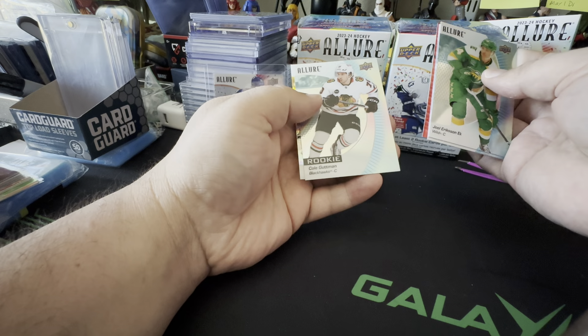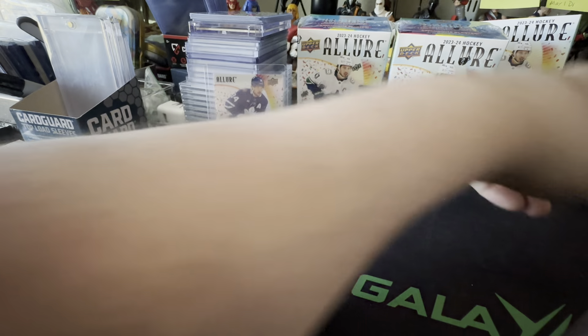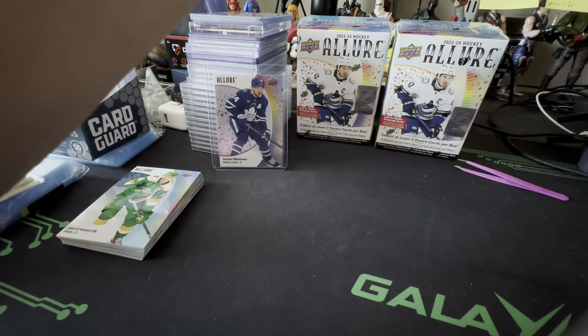Looks like we got a Black Rainbow of Anze Kopitar, and we got a rookie — Matt Murray — and a Yellow Taxi of Devin Levi on the rookie. Not bad.